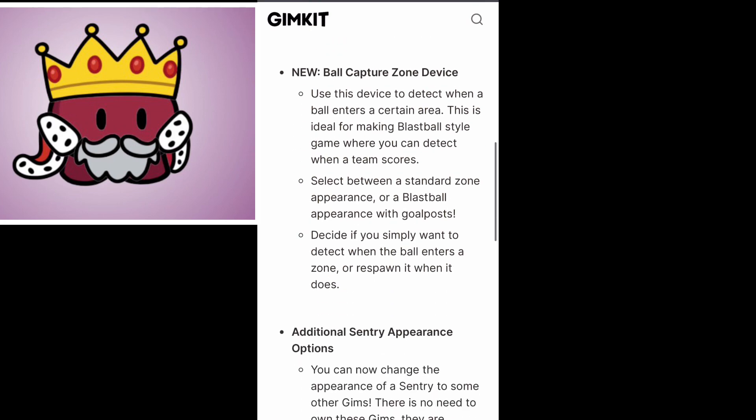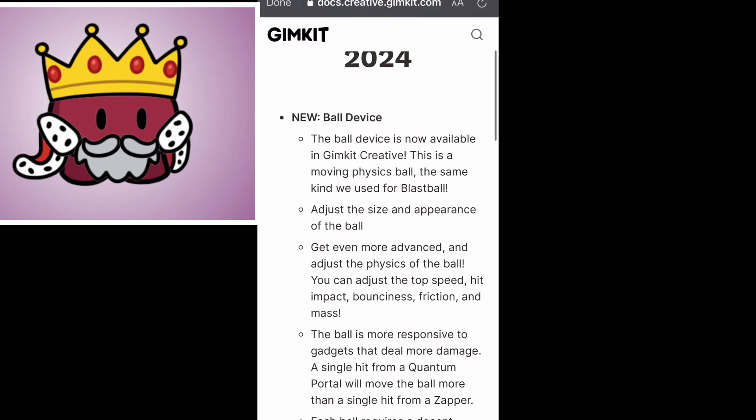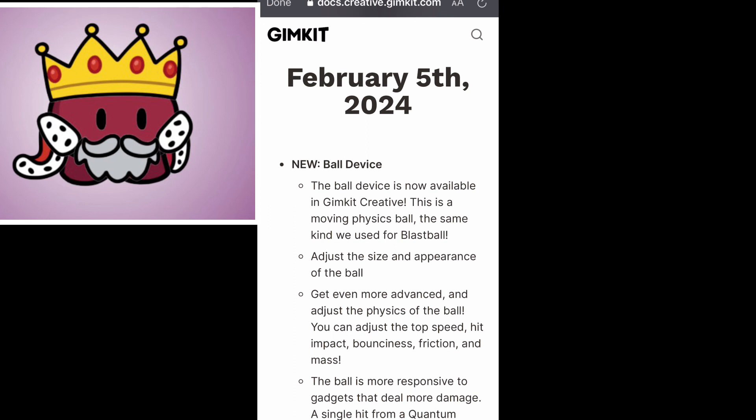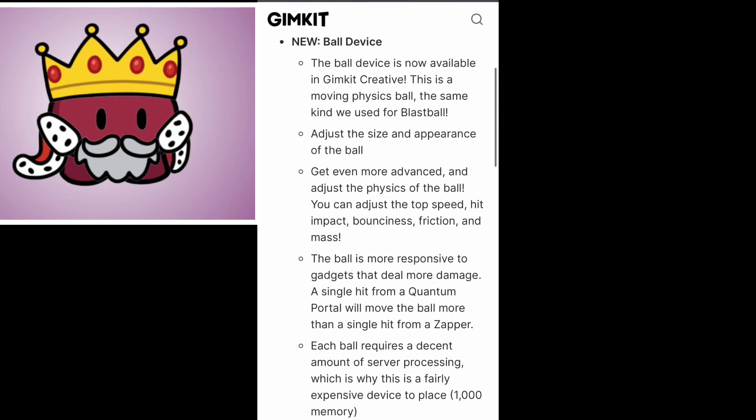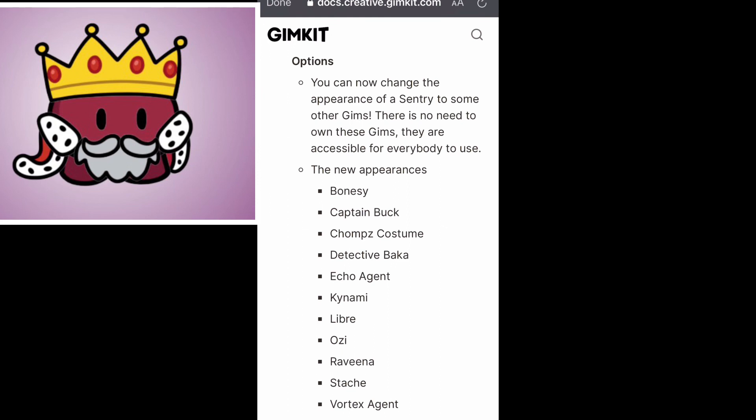The ball device and sentry appearances are both crazy big updates. One thing I heard is that sentries are not able to target the ball itself, but you can make interesting game modes where you're trying to take a ball from point A to point B in a map. If the sentries are firing at you, they're technically going to be hitting the ball too if you're really close to it — so you can make games that require some level of strategy.